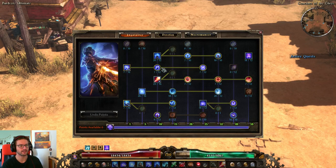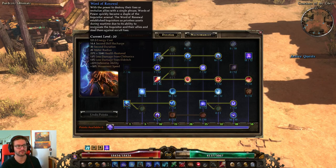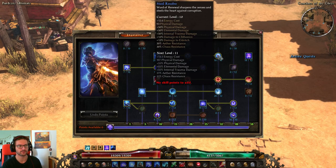Then we have World of Pain as a one pointer, basically because of the weapons, which also gives you a total of 30% vitality resistance reduction to World of Pain. Then we have Word of Renewal maxed for DGA and healing, as well as movement speed and less damage from Chthonix and Eldritch. We have 7 out of 10 Vigor because I already have enough HP, and this is also helpful for Freeze, Entrapment and Petrify reduction. If you have less HP or you're struggling with these CCs, then you should put more points here. Still Resolve at 10 points for the 12% racial damage, Chthonix and Eldritch, as well as 30% Aether and Chaos Resist.